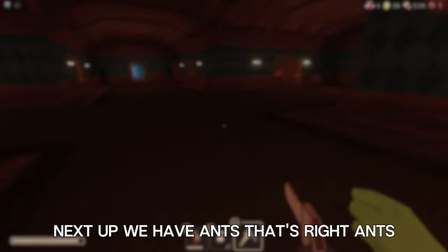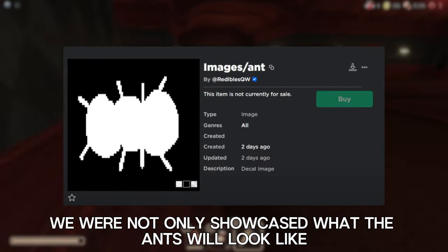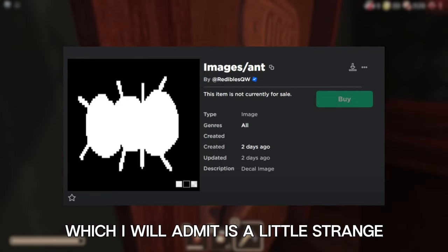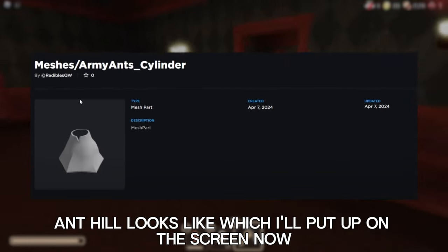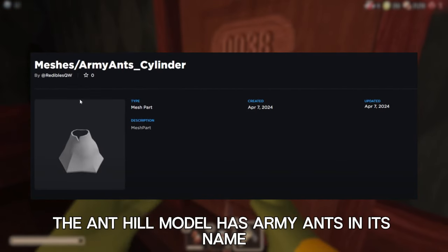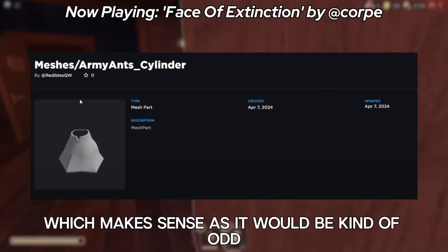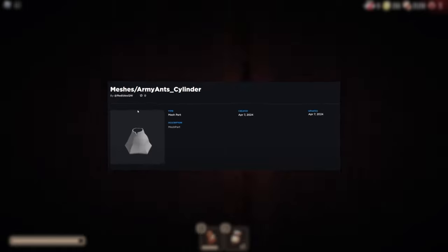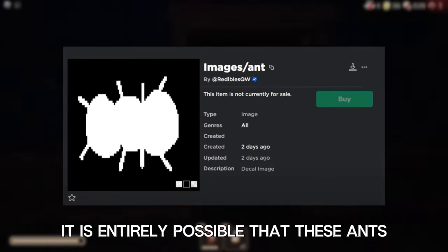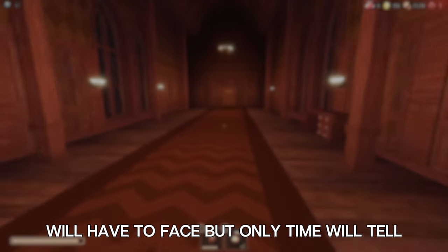Next up, we have ants. It was recently leaked that ants are coming to Floor 2. We were shown what they look like — they appear to be 2D images, which is a little strange — and we were also shown a model for what their anthill looks like. Based on the anthill model having 'army ants' in its name, I believe they will appear in hordes, which makes sense as it would be odd finding a singular ant at an anthill. As for their function, I'm not really sure. It's entirely possible that the ants will just be used for decoration rather than being actual entities we have to face, but only time will tell.